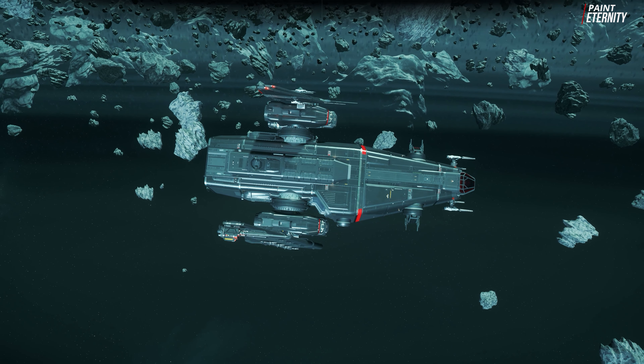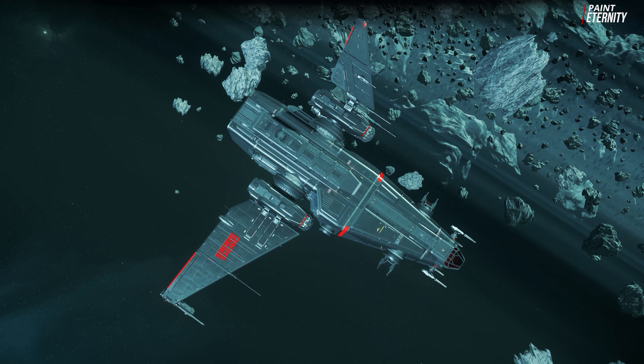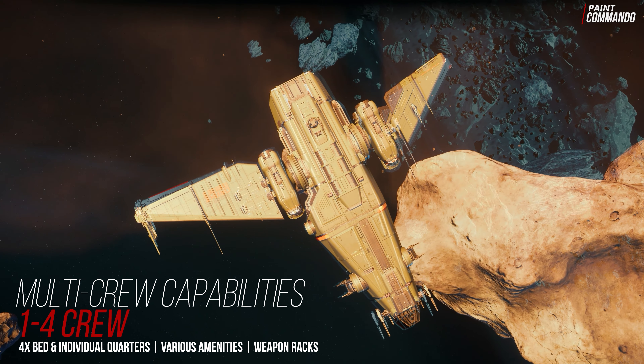The Corsair can already be used solo without restrictions and we can reasonably accommodate up to 4 crew members. These have their own quarters, a kitchen, a bathroom and a lounge area.